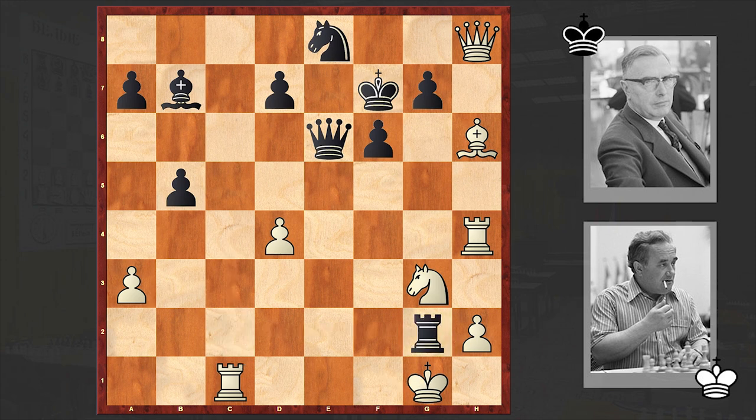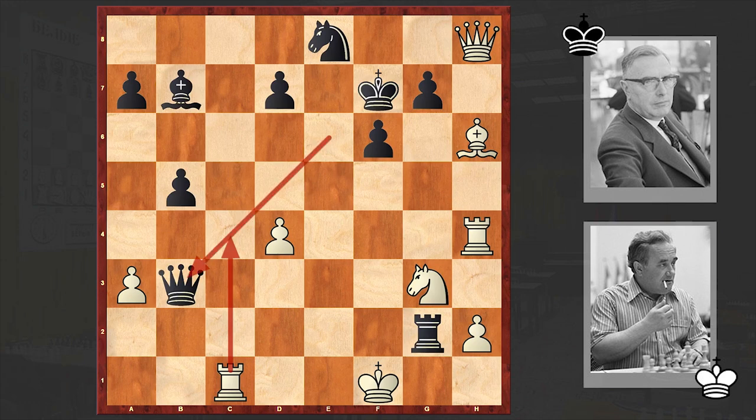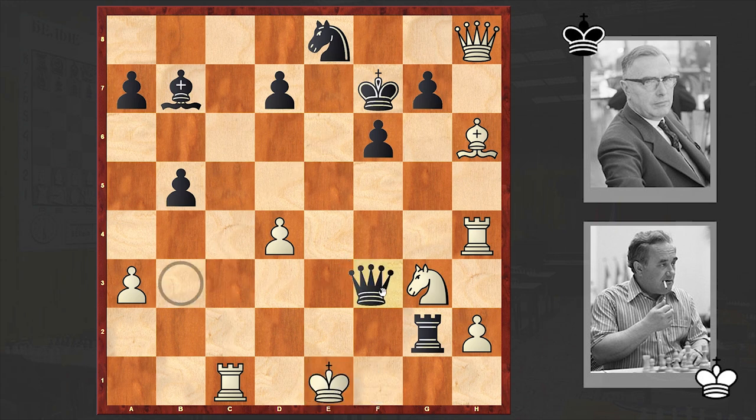Then came Rxg2 check, Kf1, Qb3. White had taken control of the c4 square, but now the queen is coming after the white king from the third rank. Qd3 or Qf3 are dangerous threats. White played Qe1 but resigned after Qf3 — the white king is just getting checkmated, there is no defence.